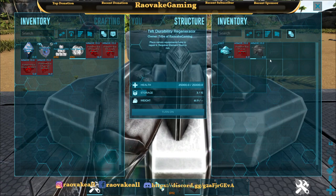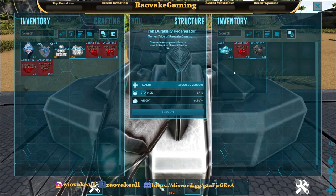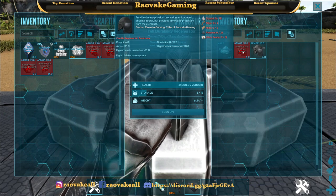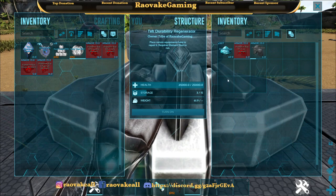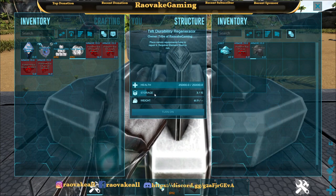There are several config settings where you can turn off the requirement to need dust, turn on the ability to repair broken gear, change how fast stuff gets repaired, and also change the amount of storage it has.